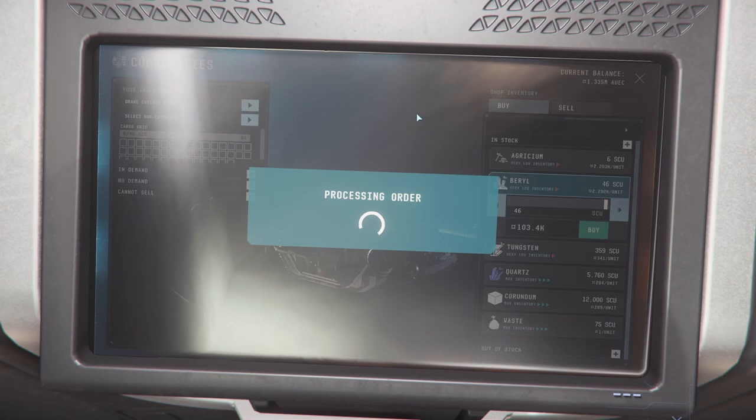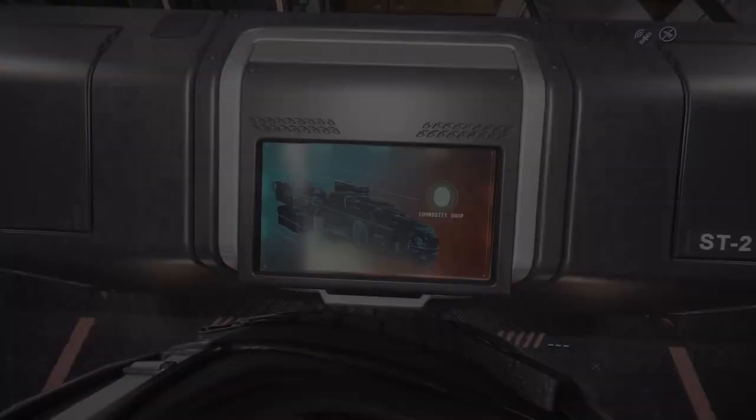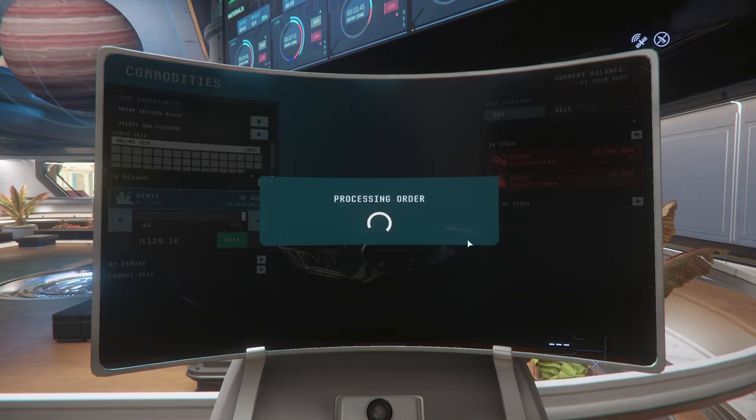You will then fly into Orison to finish off your run. To be able to do this route you're going to have to invest around 105,000 and you will get approximately 25,000 in profit.